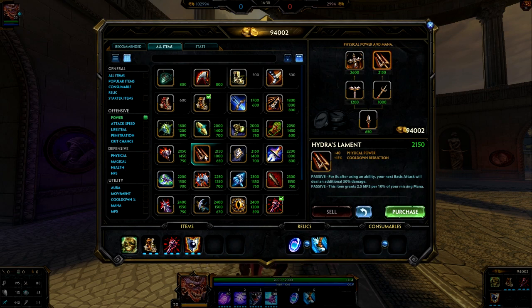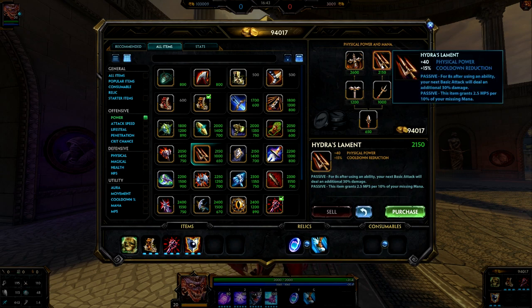Right after Void Shield, we have a few different options — pretty much the same items as before. You can go into Hydra's Lament right now. It's a very cheap item and offers a lot of physical power and cooldown reduction. Some people haven't been keeping up with patch notes — Hydra's has a new passive that grants you MP5 per 10% missing mana. Camelzots is very mana hungry, he goes through it really quickly. He does have his passive so you can sit in a life essence pool and get mana back, and you can also stack on Hydra's for better sustain.